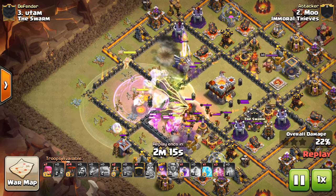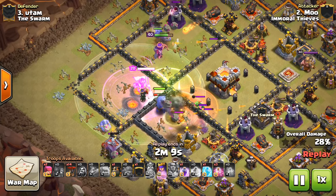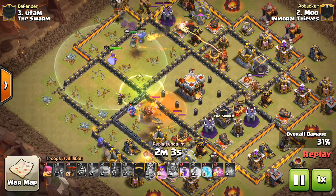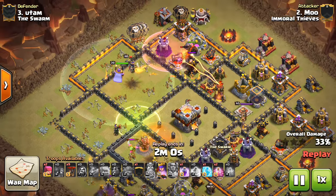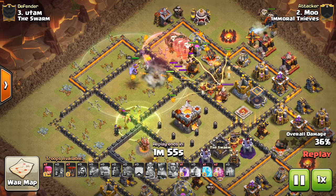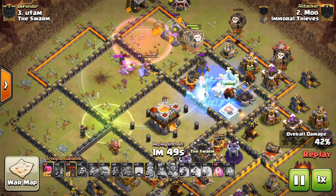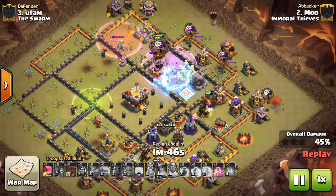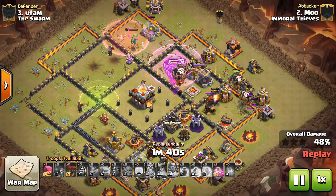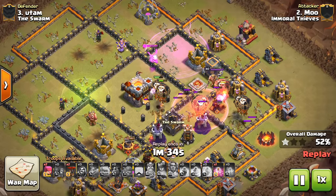Mu has his heroes and some bowlers, just doing a nice big kill squad. He wants to get in there, gets the Inferno, gets the Eagle, gets one air defense. So still three air defenses plus that Inferno, and then all the other defenses maxed out for Town Hall 11 — the Warden — definitely going to be a tall order. The Queen and the Warden get some pretty good value before they go down up top. That one baby dragon is still alive and it's going to go over there and take out his Warden.